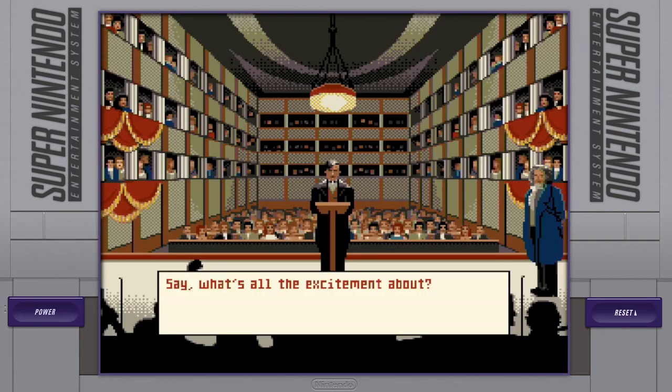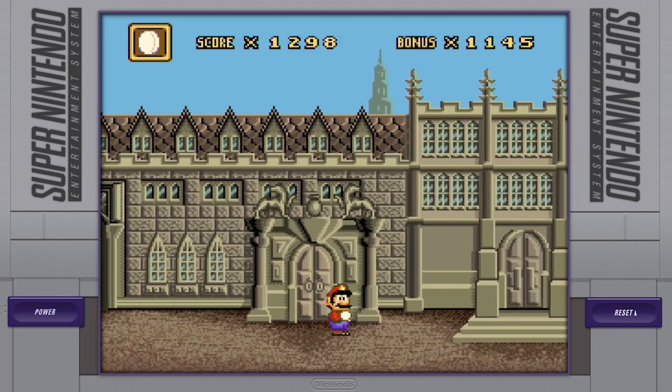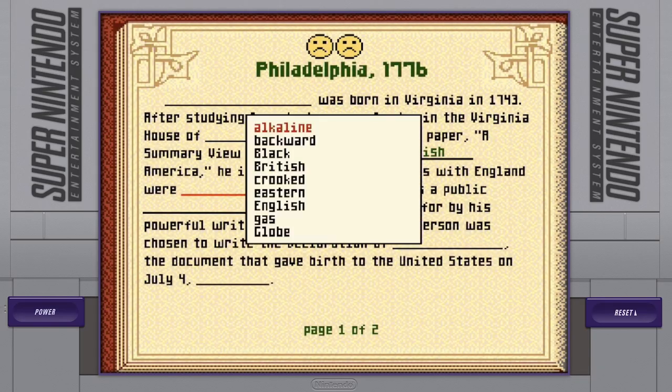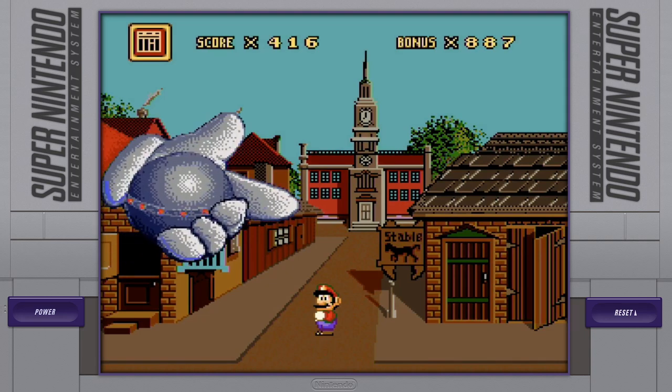If you try to return the item before filling out the history book, you'll get turned away. You have to run around town and collect relevant information to correctly fill the book. Carefully though, because if you get three wrong answers, you'll get kicked back to Bowser's castle. I give the gameplay of Mario's Time Machine a 6 out of 10.